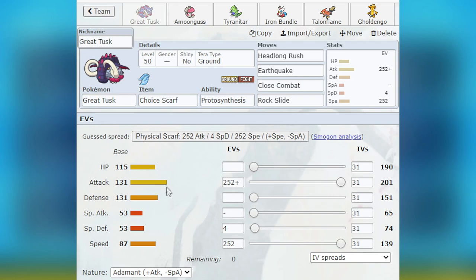First off is Great Tusk. It is Choice Scarf, Adamant, Max Attack, Max Speed, Tera Ground with Headlong Rush, Earthquake, Close Combat, and Rock Slide. This was, I would say, one of the two MVPs of the team. Choice Scarf was great — what it does is allow me to be Adamant while also outspeeding Iron Bundle, specifically a max Timid Iron Bundle that isn't boosted. That was very, very important. It allowed me to get fast Rock Slides off, which is always fun, and it still allowed me to do solid damage — not Life Orb damage, but more than a Sash set.